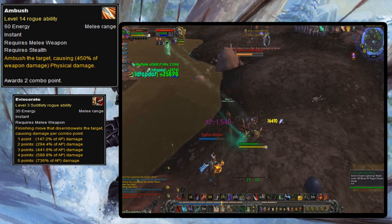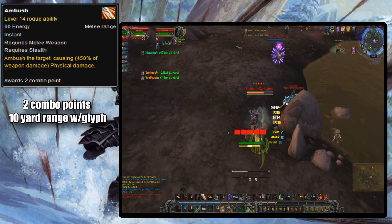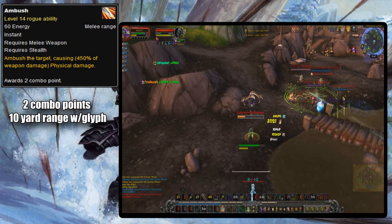In Wrath, Ambush started giving two combo points baseline and got a glyph that gave it a ten yard range, turning it into one of the few melee abilities that could be used further than five yards. Ten yards isn't much better though, so it wasn't used very often.